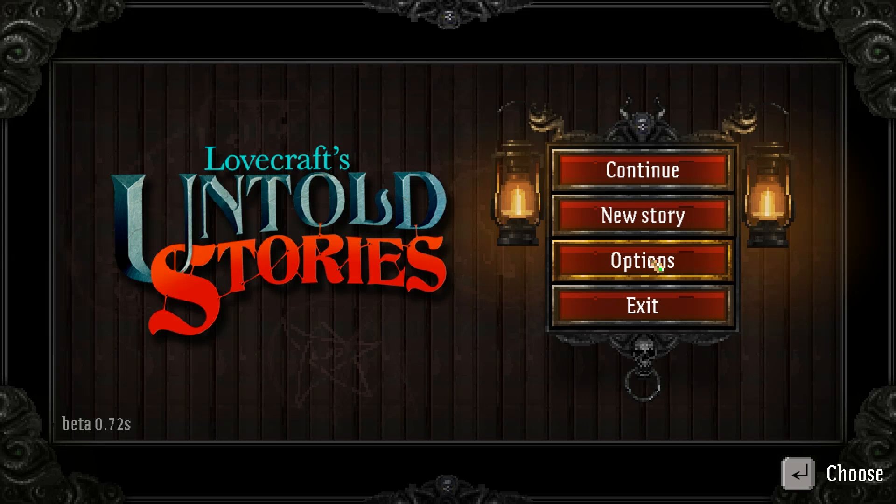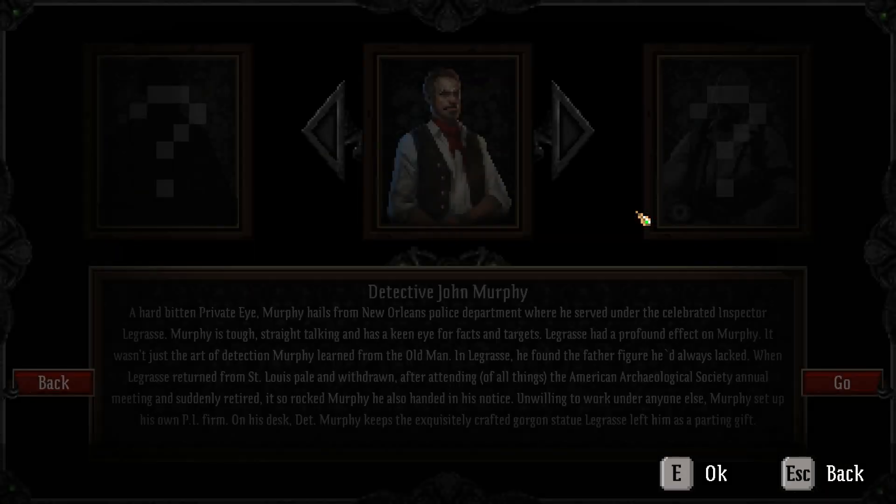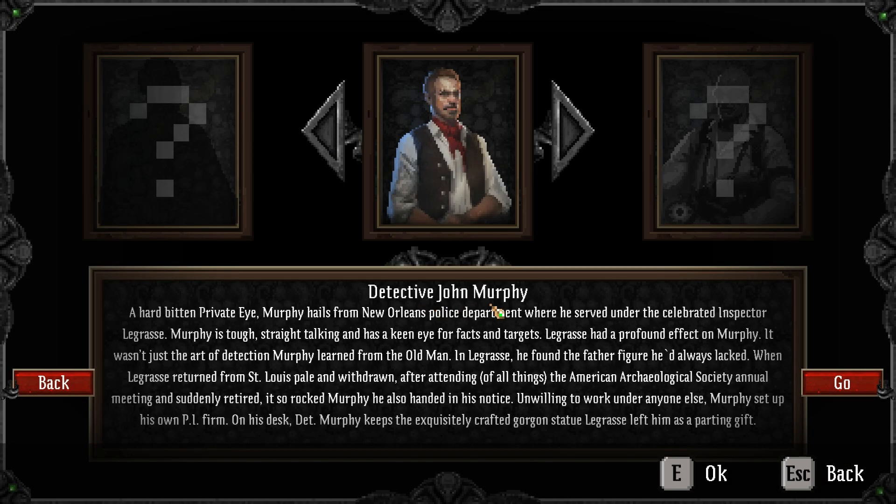Hello and welcome to Lovecraft's Untold Stories. We're going to go with a new story: Detective John Murphy. A hard-bitten private eye, Murphy hails from the New Orleans Police Department where he served under the celebrated Inspector LaGrasse. Murphy is tough, straight-talking, and has a keen eye for facts and targets.